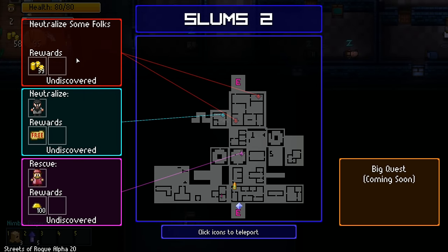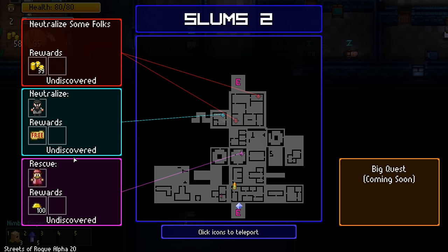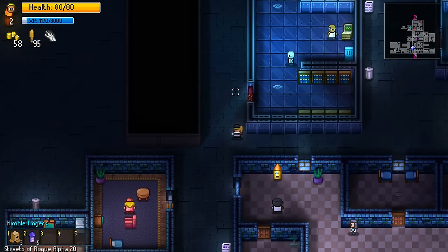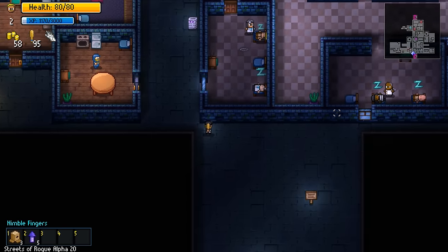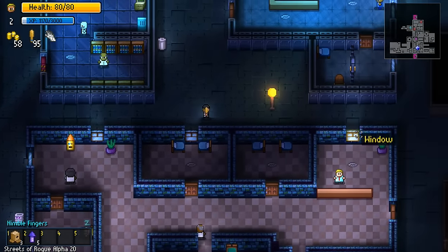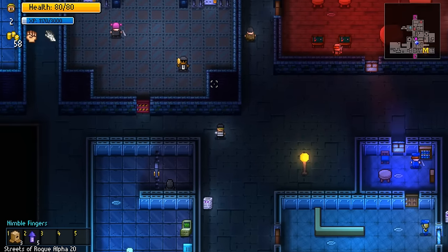Objectives: neutralize some folks, neutralize a bartender for a free item voucher - but we can't buy anything from the stores. And rescue a gangster, we'll get a hard hat. Let's go rescue the gangster then. Ammo dispenser - I could use some ammo. Well actually, ammo won't be super useful because we're not playing as the soldier.